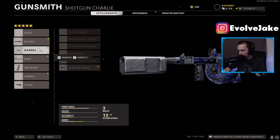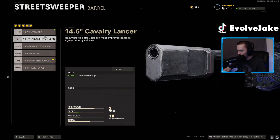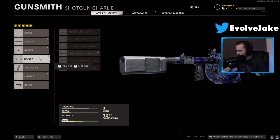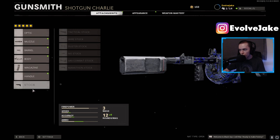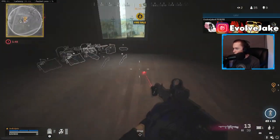So those are going to be the attachments once again: Agency Choke, Hammer Forged barrel for the increased fire rate, 5 milliwatt laser, 18-round drum, and then the Marathon stock. Once you get this gun fully leveled and unlocked, that's what you're going to want to run.